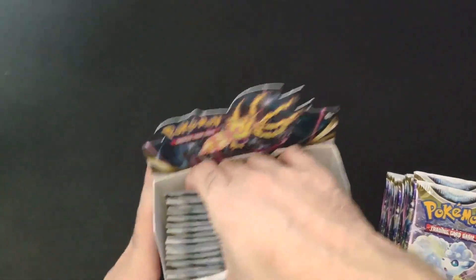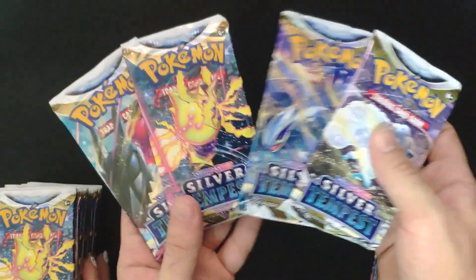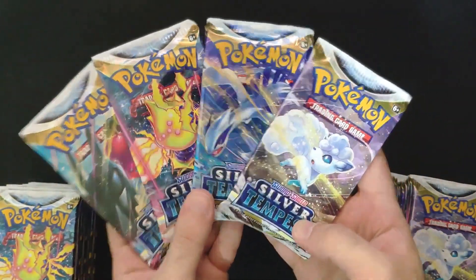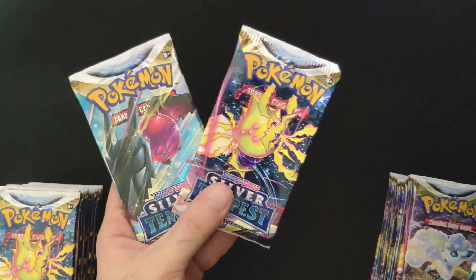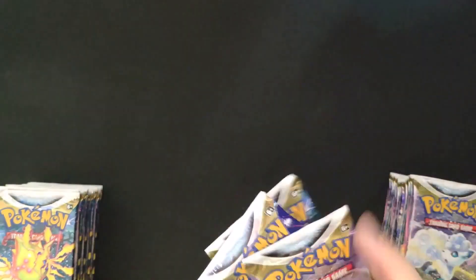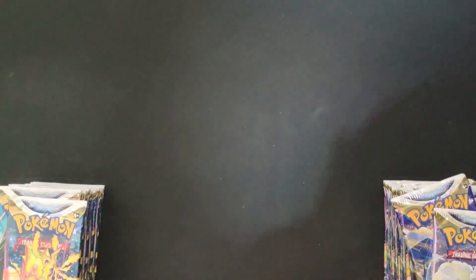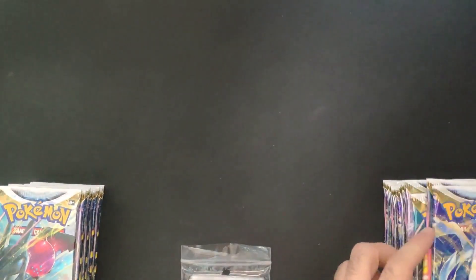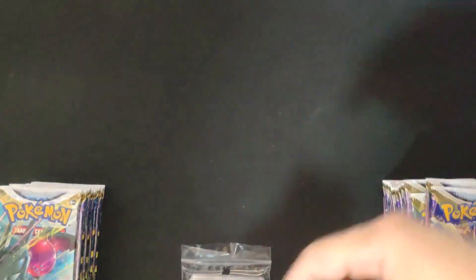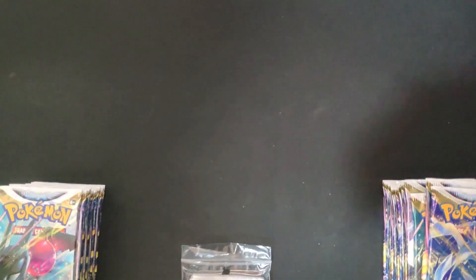Each one of us is gonna open 18. In terms of pack arts, you can expect these four. Very nice. I would prefer to see more of this Pokémon than this abomination. So let's start with the opening. We got the sleeves ready like always, and if you want to get them or your own Pokémon products from Silver Tempest, I'll link them below. Good luck to us!